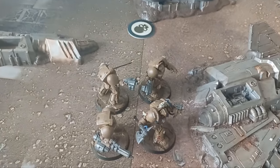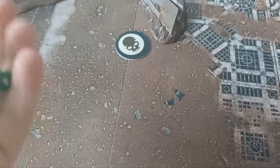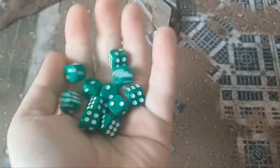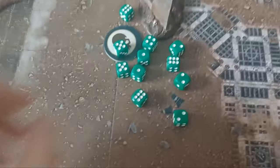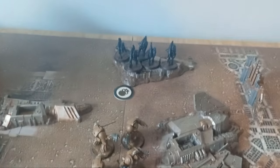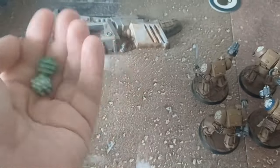The Terminators are six inches away and spend their last command point to overwatch the Barbgaunts — very few shots, needing sixes to hit. One thing remembered: having been hit, the Barbgaunts are minus two to movement and charges. Three hits, needing fours to wound — two wounds, no AP — Barbgaunts are fine. But the Terminators need an eight-inch charge, so it'll be another round of shooting.